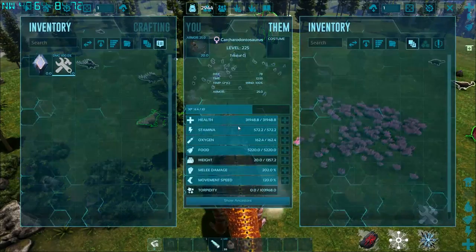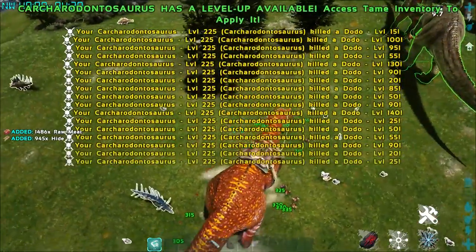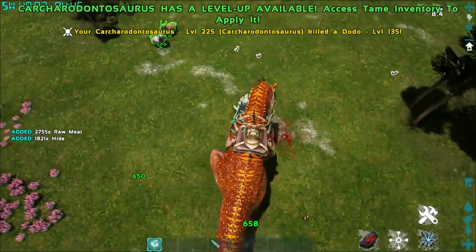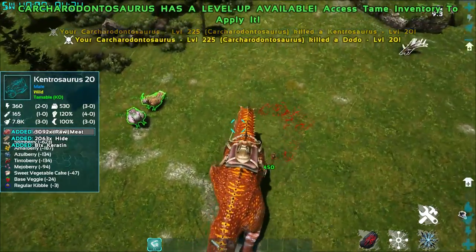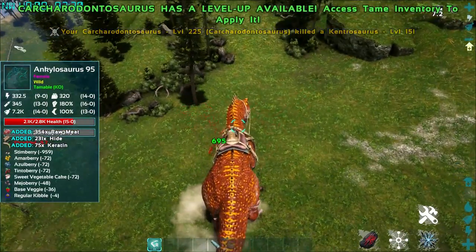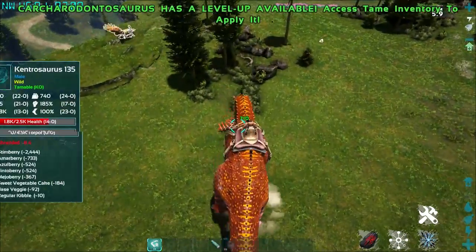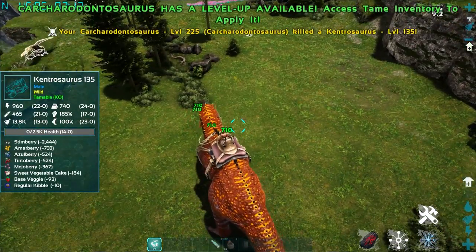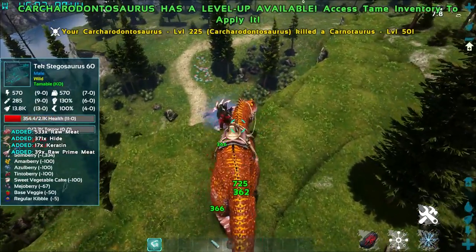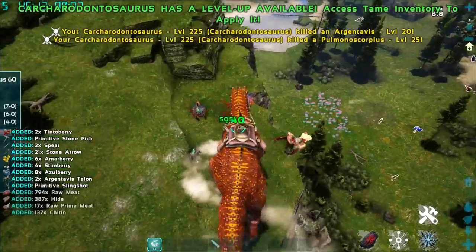We've got a level 150 Karcha right here — it has been imprinted, it's got 32,000 health and 202 melee damage. We're going to stack its Killing Frenzy buff by killing all these wild Dodos, then we're going to bring in a wild Giga and see how we fare against it. We're at 32 stacks and climbing, just going on a bit of a murder rampage. We're hitting for 700 damage per bite and this is just going to get stronger the more we kill — we just killed something and we're now hitting for 717, up an extra 7 damage, which is incredible because this stacks up to 100.